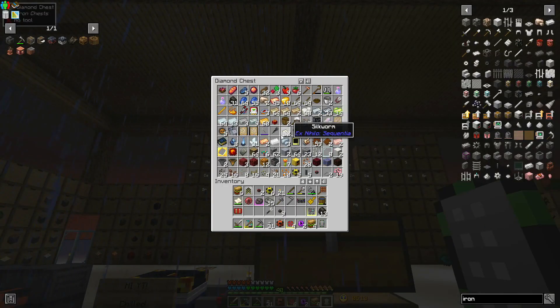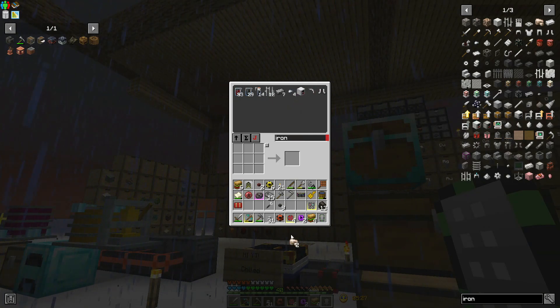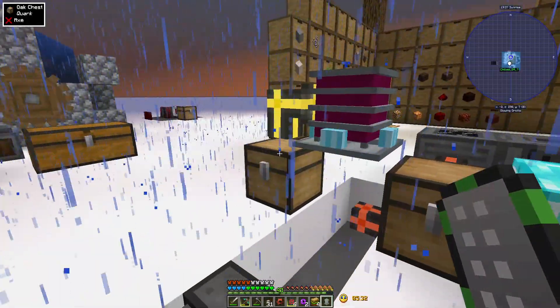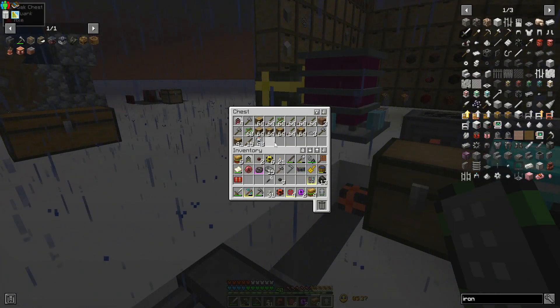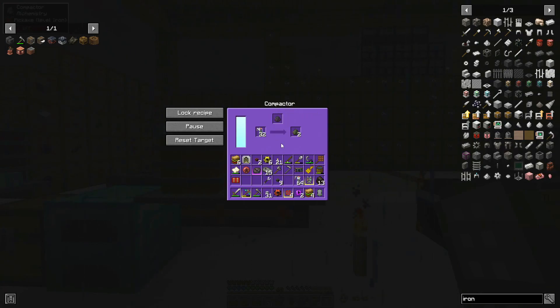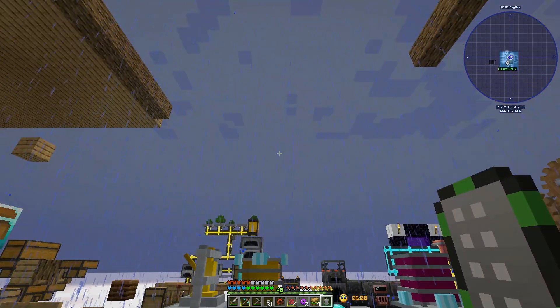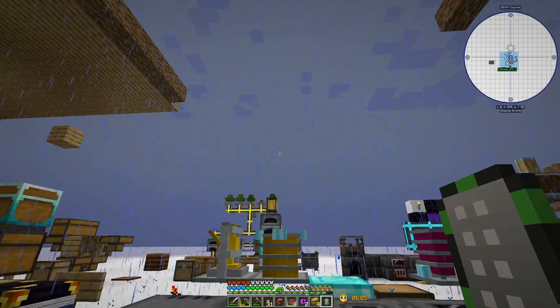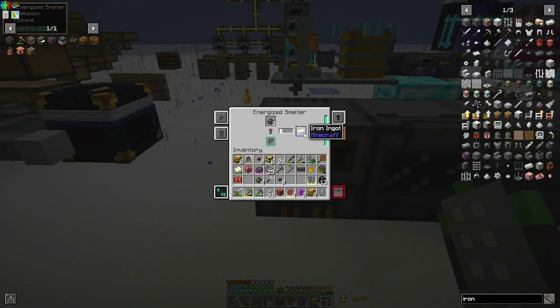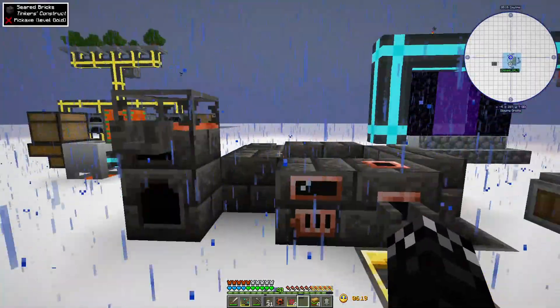Yeah, well you've gotta stop drinking the rum. I cannot believe I'm that low on iron. Let's just duplicate what I've got because that's what I need. The machine gives me four iron dust - let me smelt those four iron dust into four iron ingots. I cannot believe just how low I am. I've had to use a little bit in various places - I'm going to have to go mining.